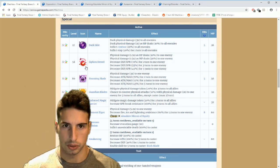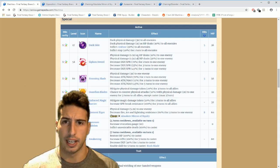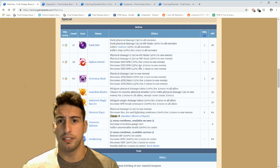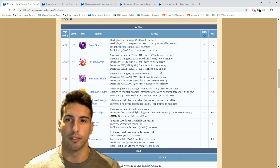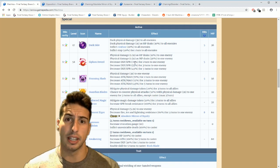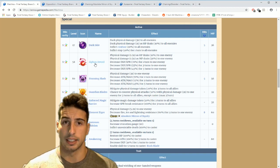The move that is really really good for him is Siphon Sword. Physical damage 1.5 as HP drain 30 to one enemy, physical damage 1.5 as MP drain 30 to one enemy, and you have a chance to randomly break defense and spirit by 70 for one turn, 50 break for three turns, or 45 break for five turns. It's a little bit random, but a lot of those Type-0 characters have random abilities. These breaks are actually really really nice.